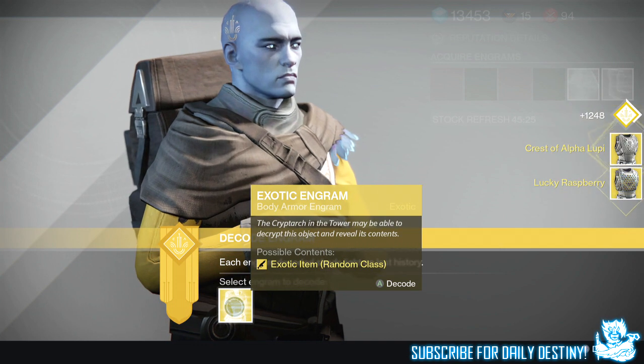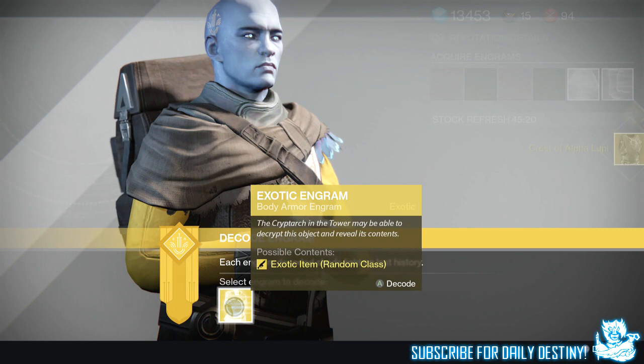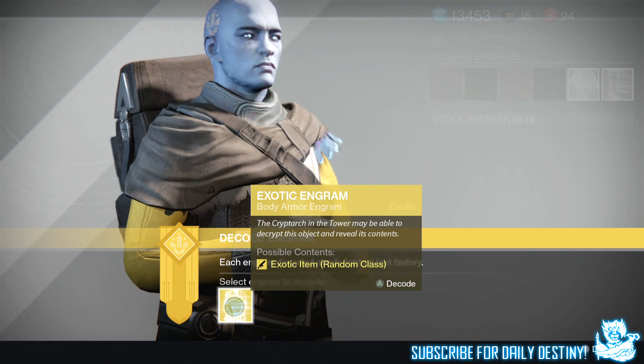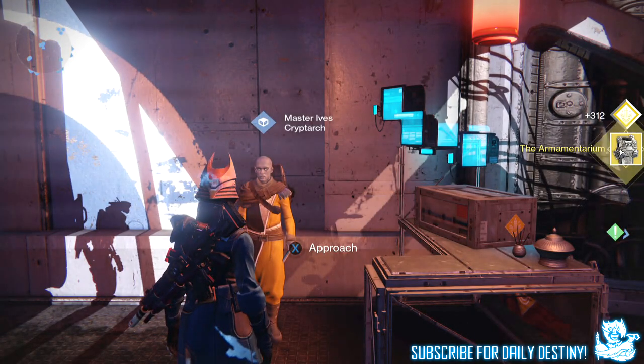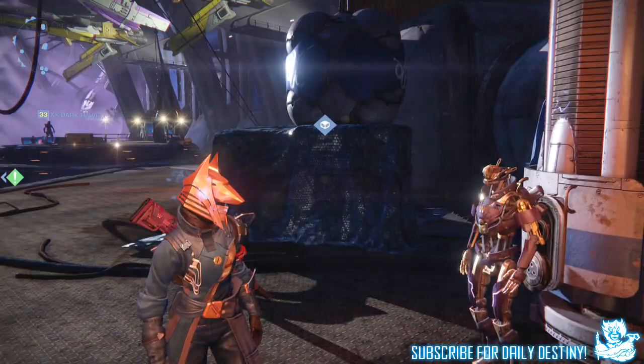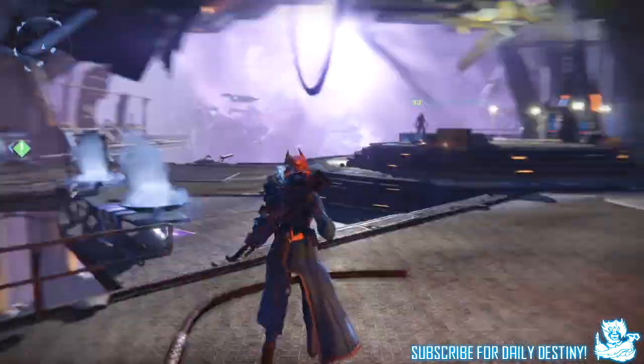I've got one last chance of getting the Purifier Robes - this isn't going to happen, I can just sense it. My spider sense is tingling. I'm not going to get the Purifier Robes. The Cryptarch just hates me. That is literally now 25 exotic chest engrams I've opened and not got the Purifier Robes - this is incredibly crazy.